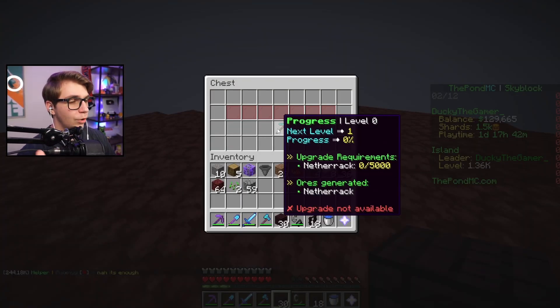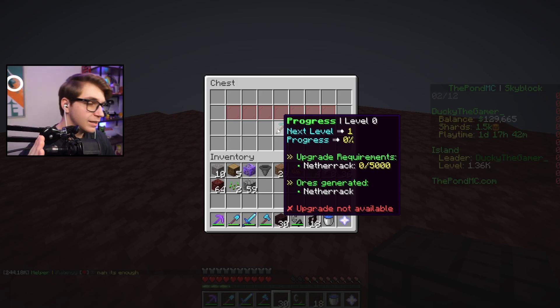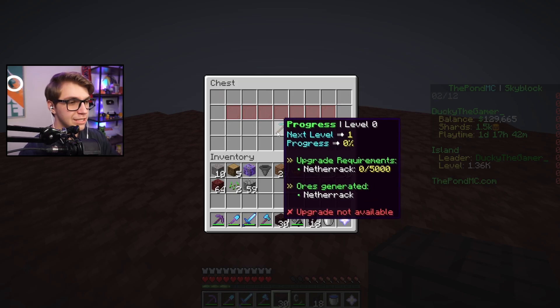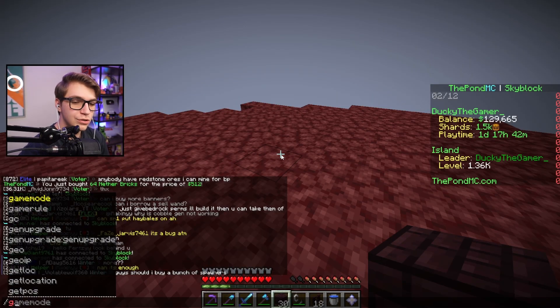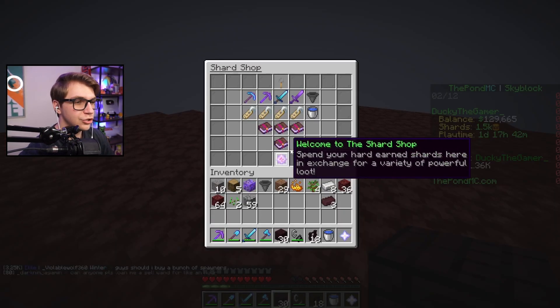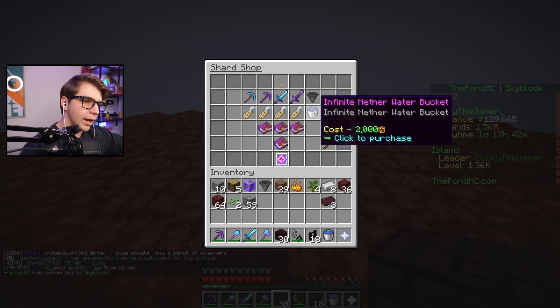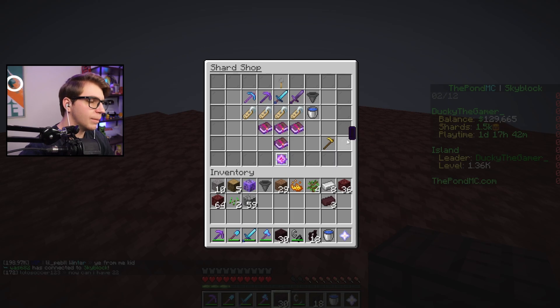What I want to do next is actually create a nether cobblestone generator — yes, you heard me right, a nether cobblestone generator. As you can see, to get to level one we have to mine 5,000 generated netherrack. In order to do that, we have to head to the shard shop and buy an infinite nether water bucket — a water bucket that never runs out in the nether. We only need an extra 500 shards and we also need a bunch of money.